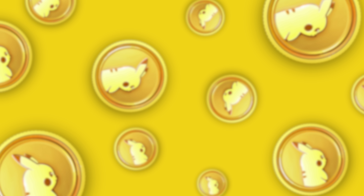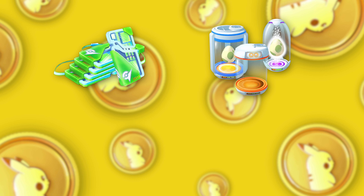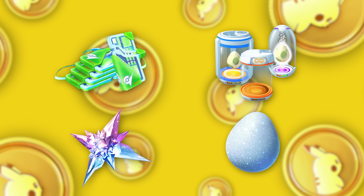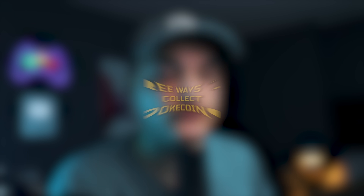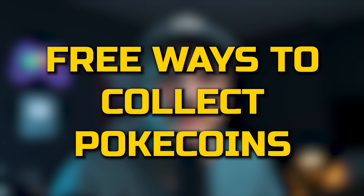Before we talk about anything in-game like clearing your storage or getting Pokeballs, we need to talk about Pokecoins because this is what's really going to enhance your experience. Pokecoins allow you to buy things like raid passes to raid the origin forms, incubators if you want to try to hatch some of those new regional shinies, and star pieces and lucky eggs to multiply your stardust and XP gains. I want to go through different free ways you can start doing right now to get Pokecoins so you have a bunch to spend during the event.